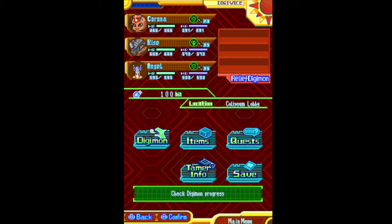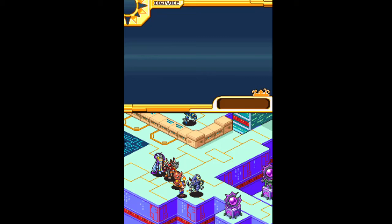Chief Glare. Chief Glare. Okay, so now we can move around. As you can see, we have our team that follows us. We can have Relief Digimon, items and quests.